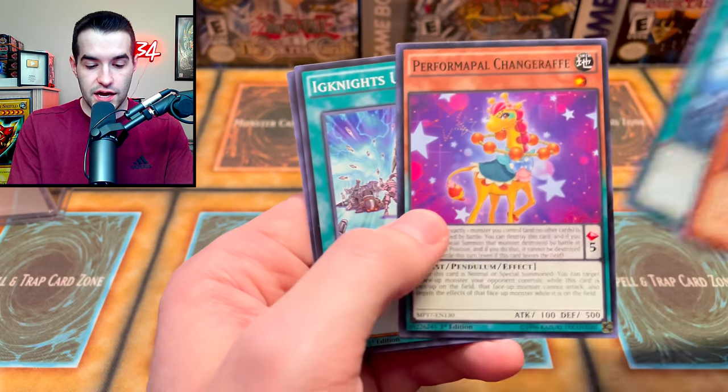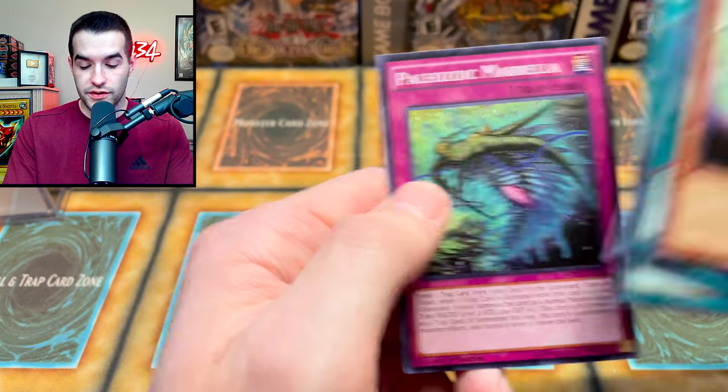Then we have Bug Matrix, The Giraffe, Ignites, and Paleozoic — very fun. Okay so first cube: not very good.